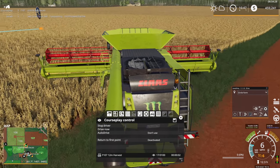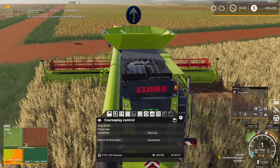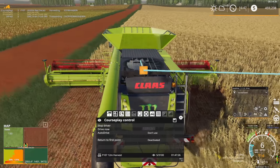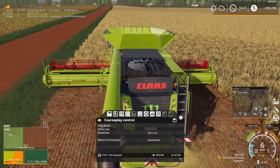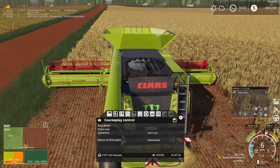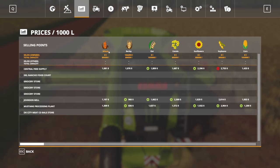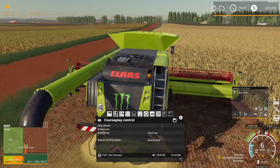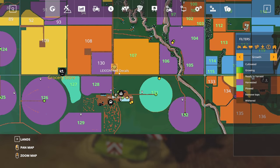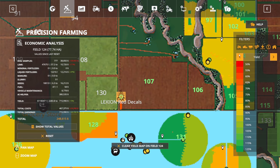Speaking of soybeans — there was a suggestion in the comments to try disabling the Unit Convert Light mod to fix the soybean yield problem. So I deactivated it. You'll notice on the information screens now it's all in liters again instead of bushels and tons. We'll see if that makes a difference. The yield down there looks like a solid 65.